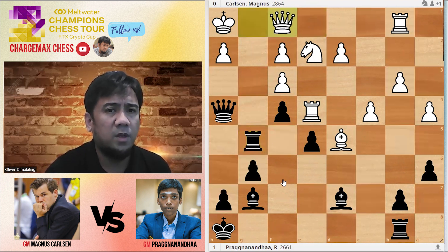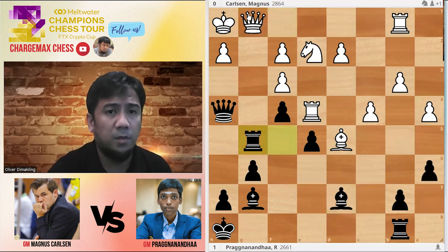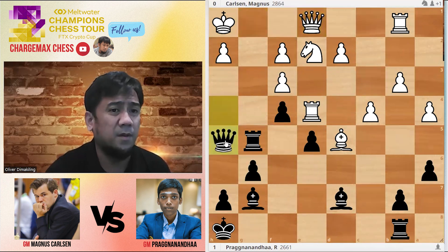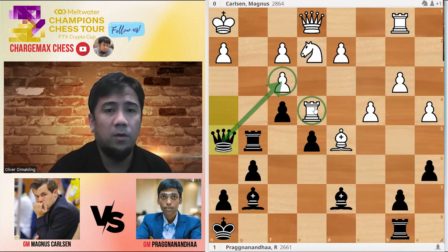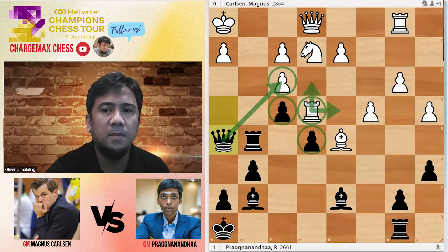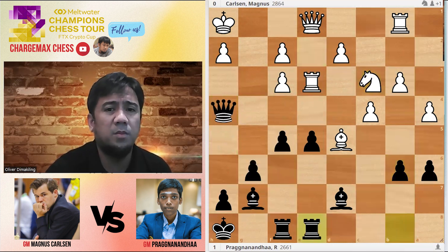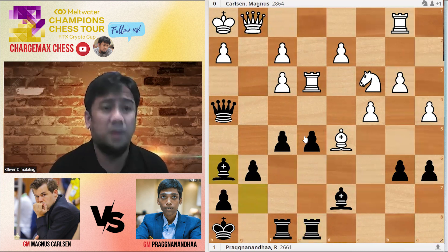If you play Queen to F1, the Bishop moves to H3 — that's a big problem. Same when you go back to Queen-1. If Queen-1, maybe you can do Queen-H5. Rook has no way to defend F3 — there's no Rook-G4, not even Rook-G3. Pragnan can go for this. Sometimes the nerves get into your system when you're playing Magnus.